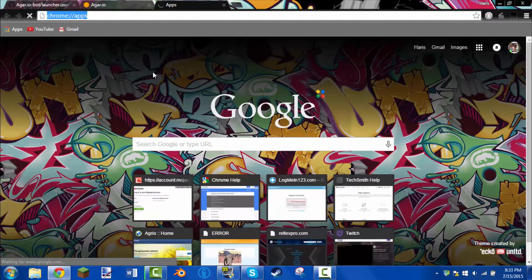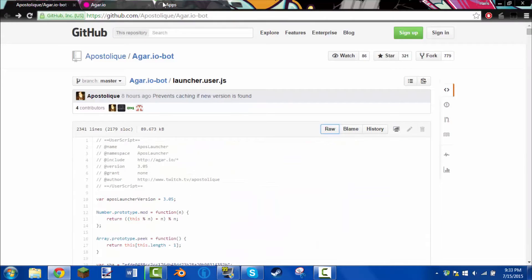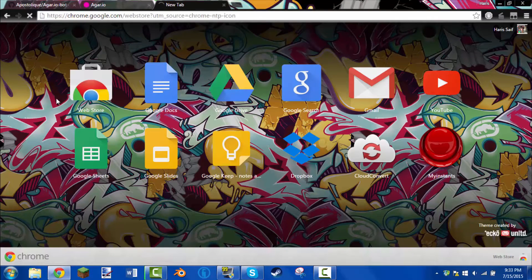Or just type in that link right there. Wait for this to finish loading — I have a very slow internet connection. And click on the Web Store right there.